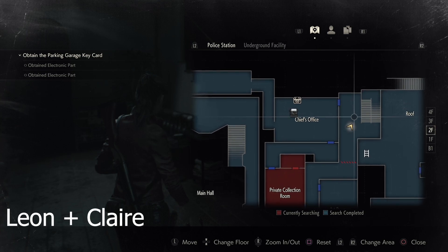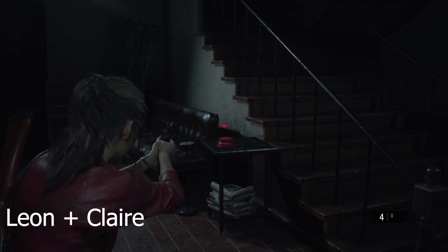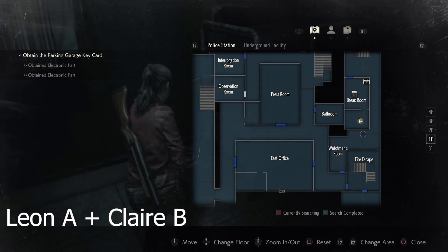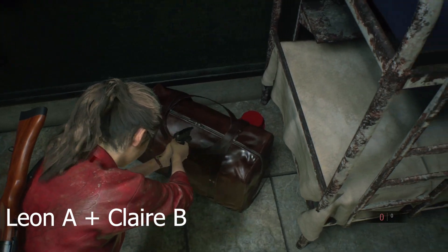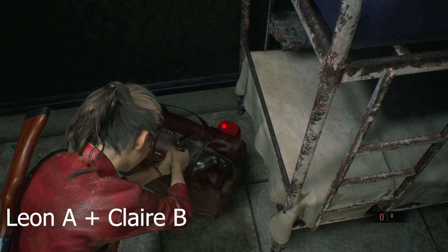Up next is in the hallway next to the Chief's office. This is in plain sight — this is probably the first one aside from the firing range that you're really going to see in your path. Go ahead and break that. This one is available for both Leon A and Claire B, and it is in the break room. You can find it behind the suitcase, near the bunk bed.